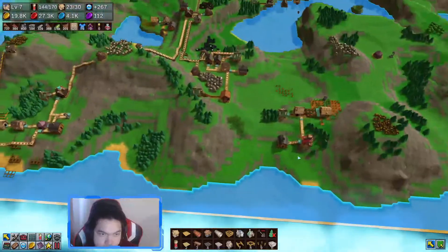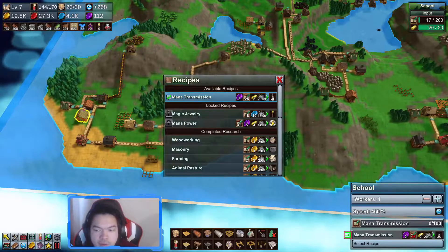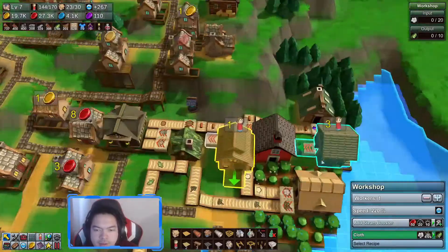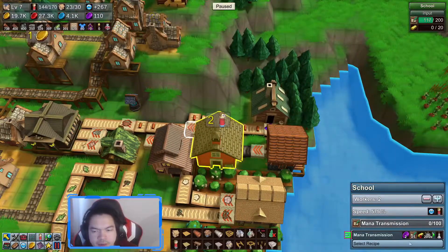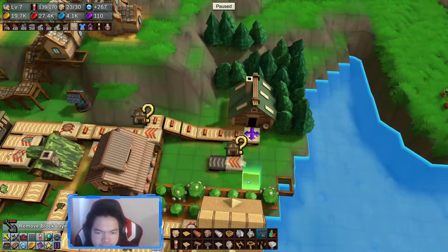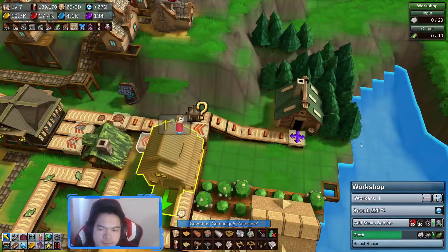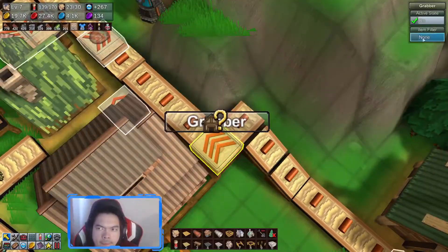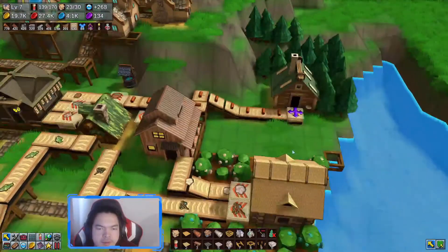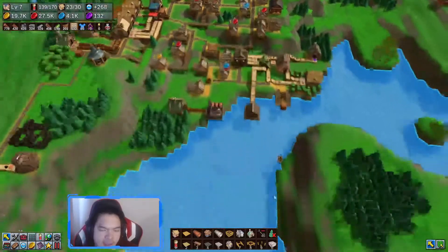This is where the health potion comes in, so I need to set this up. Mana shards are right there so that shouldn't be a problem. Stone bricks — yes, this is where we keep them, you can upgrade it twice so we can make some more. This is the only place that can actually study this. We don't have any books, so we'll definitely stop this operation. Lumber mill — yeah, unfortunately we don't need it anymore. Those are selling well so we're gonna focus on getting our health potion.